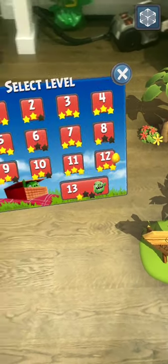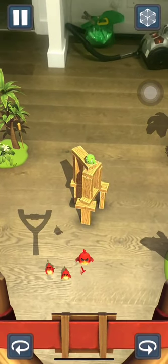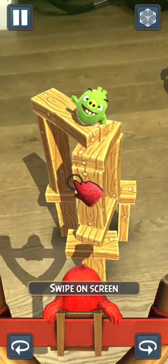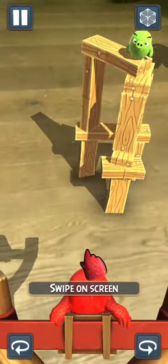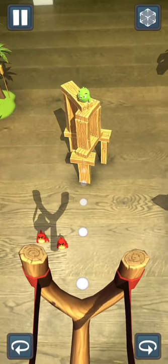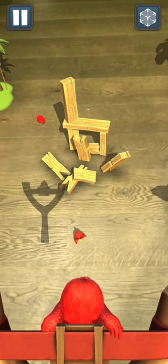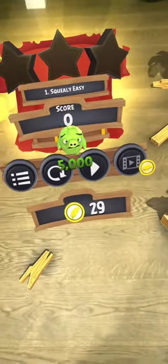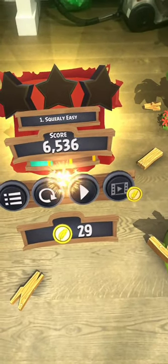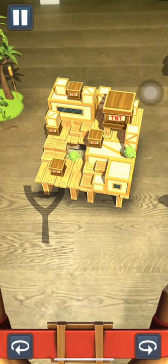This game adds augmented reality elements based on the previous gameplay. The user needs to use mobile devices as a slingshot to eject the birds. After the game starts, it will automatically turn on the camera and look for a plane with patterns and no reflections so that the game environment can be set on a stable stage. It can be on the ground or on the desktop.